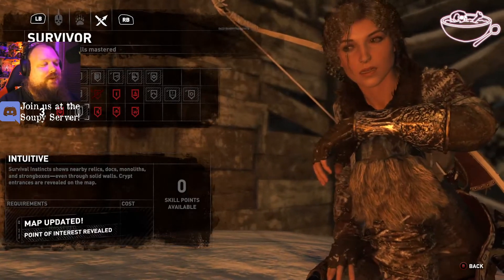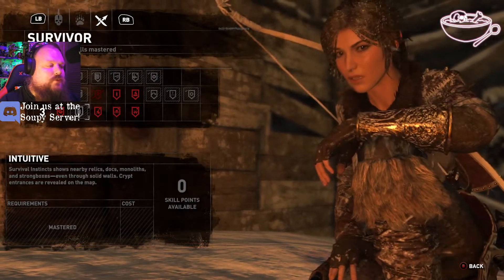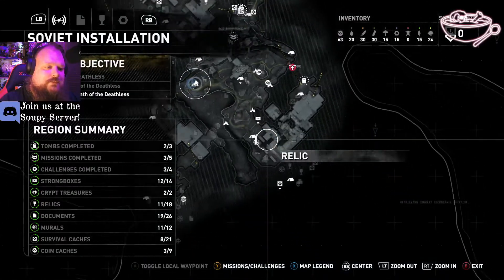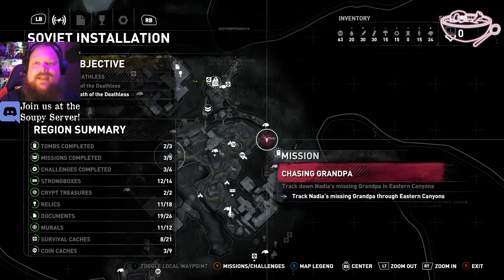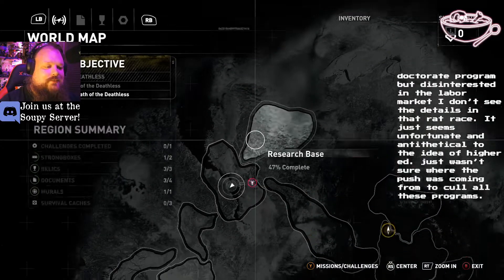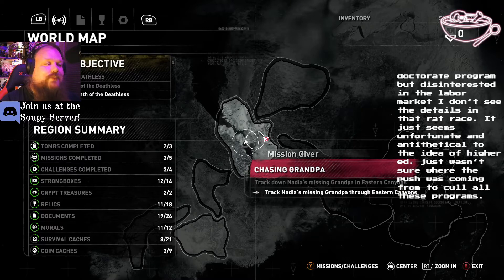Survival instincts: shows nearby relics, documents, monoliths and strongboxes even through solid walls. Crypt entrances are revealed on the map. Excellent — I think I needed that. Let's take a look at the map. There's more there. After we finish the story there is Baba Yaga — there's the DLC, which is this hallucinatory trip into a whole other valley. It takes you off the map basically into this crazy place where we see a house walking on chicken legs. So we have to play that as well before we move on to the third game.